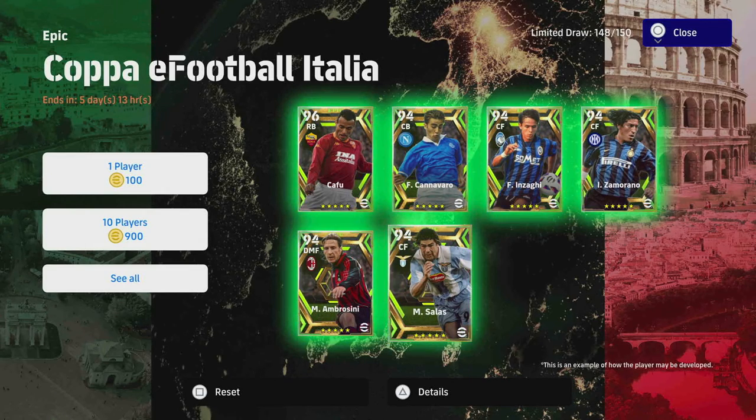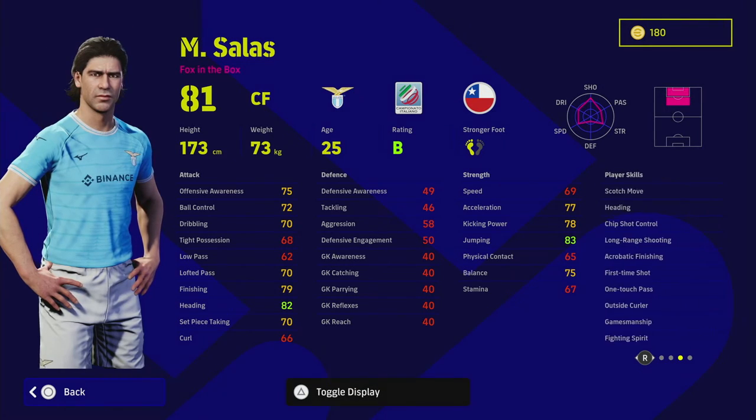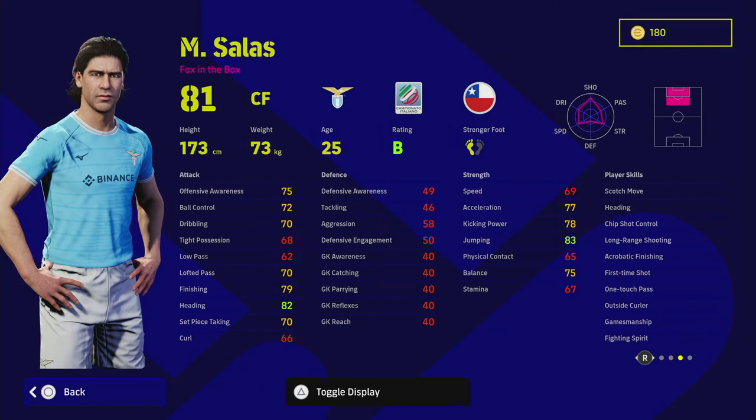Up next we've got Salas. This guy is probably the weakest of the players - him and Zamorano are probably the weakest on offer. Him, Inzaghi and Zamorano are very similar, except Salas has the lowest acceleration of the three. He has standard form compared to the other players, and very similar player skills such as first time shot, one touch pass, long range shooting and heading. These players are very much carbon copies of each other with a couple of changes here and there.